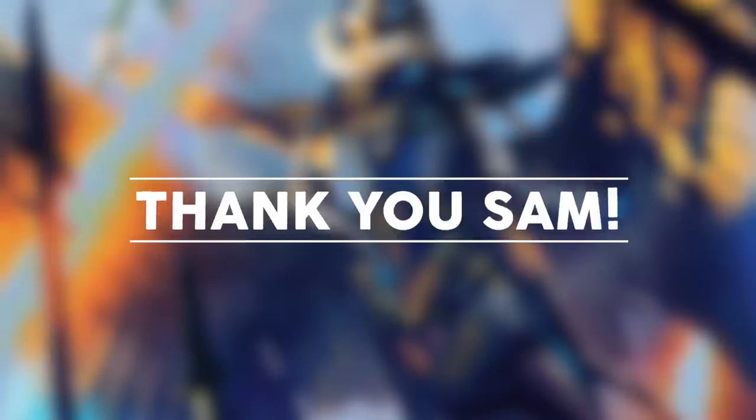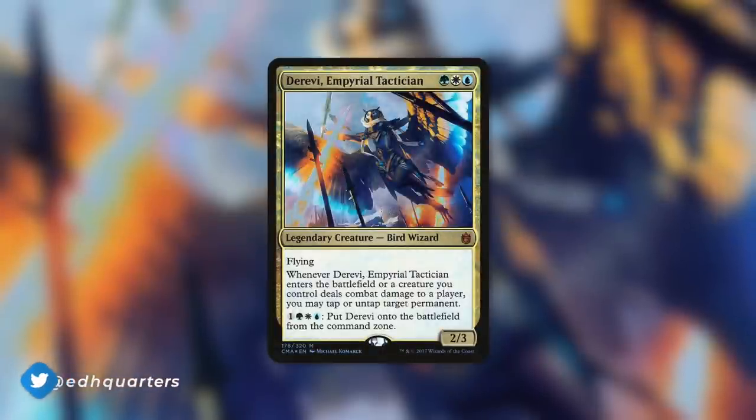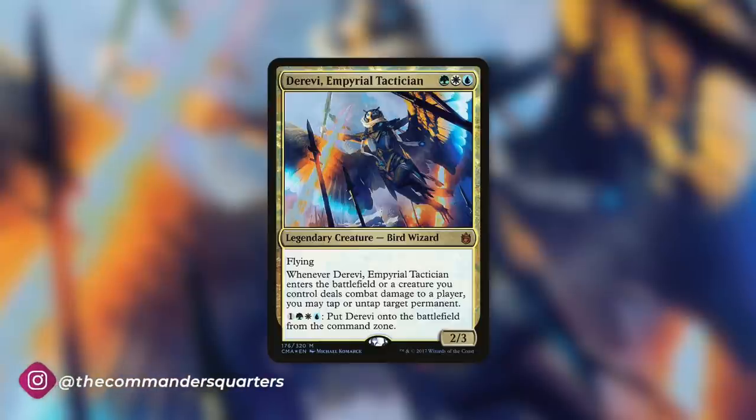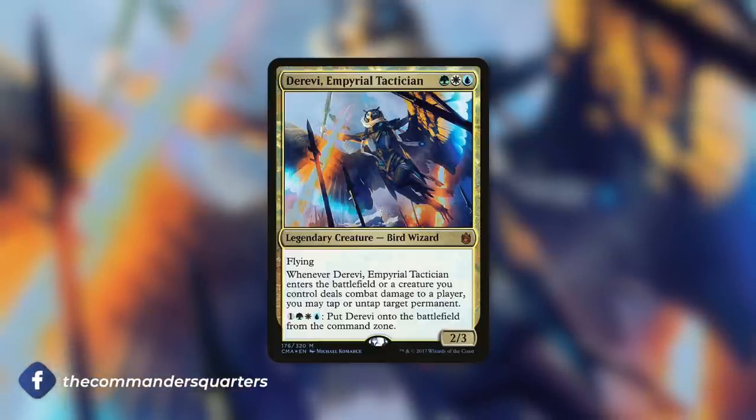As a quick reminder, the deck tech and Break the Bank are built around Derevi, Imperial Tactician. The focus is on evasive creatures, flyers, Tims, untap triggers, and a lot of other fun things. On these Break the Banks, I'm going to take my budget deck and up that budget to around $100, talking about what's going into the deck and what's coming out.